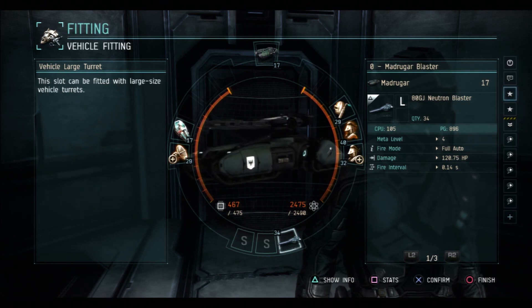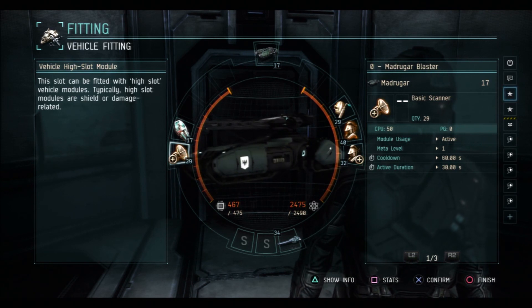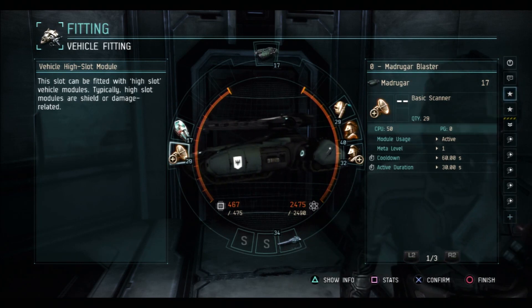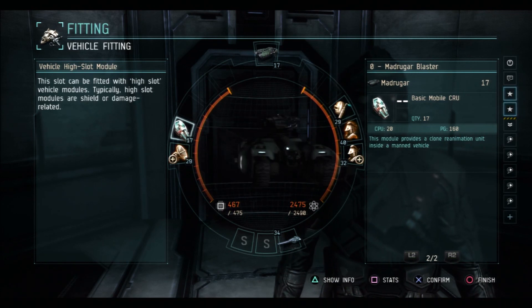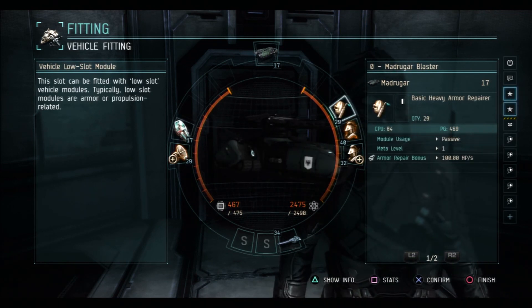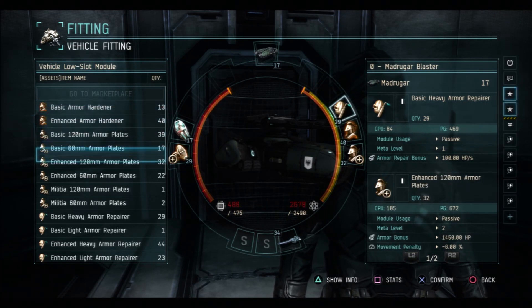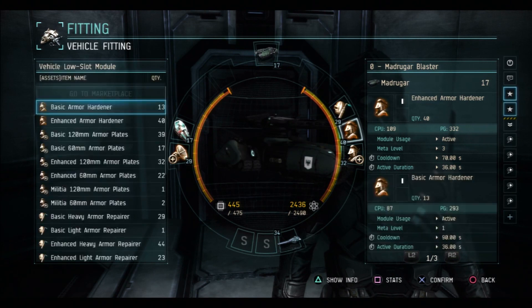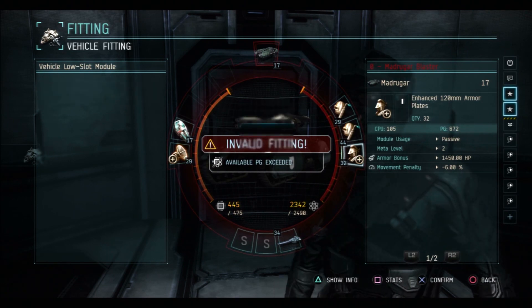As you can see, my fit here is pretty much what you would expect: one of each of the armor modules — a repper, a hardener, and an extender or a plate. I use an advanced blaster because I don't see the point in running Ion Cannons all the time. They are quite expensive, but that doesn't really bother me. It's just a bit pointless to throw prototype gear on all the time. Everything I'm running here is either basic, advanced, or enhanced — actually because I can't use complex yet, but even if I could I probably wouldn't, because I think this fit works perfectly well.